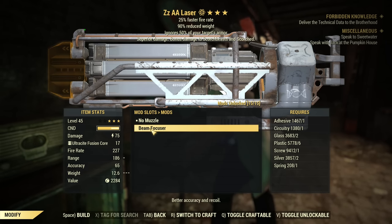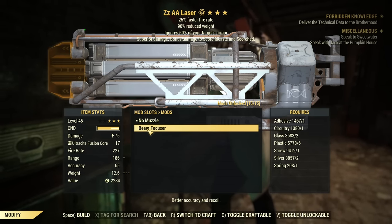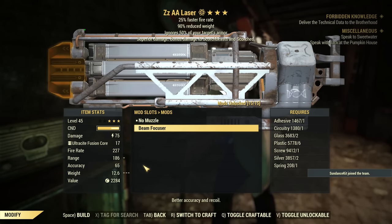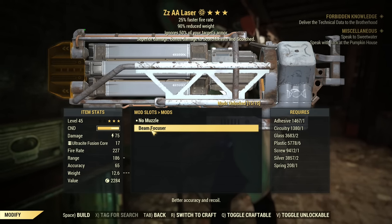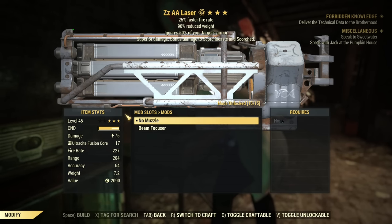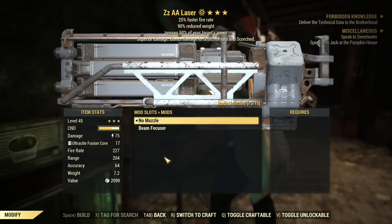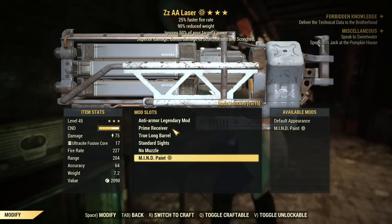About the muzzle, there is a beam focuser, but it's another mod I do not recommend. It helps a little with accuracy and recoil, but there are two downsides: you lose range, and it overrides the color of the beam back to red. The Ultracyte Gatling Laser, if you don't put any muzzle, has a nice green beam. For paint, I only have mine so I'm using that one.